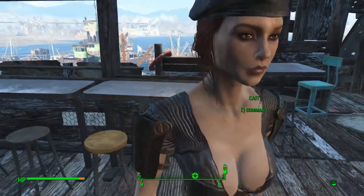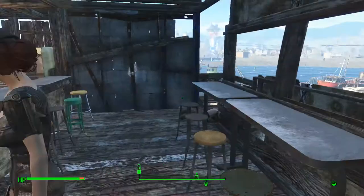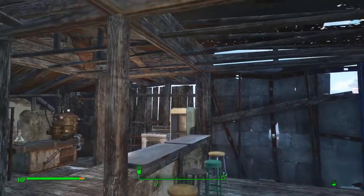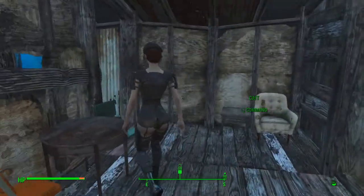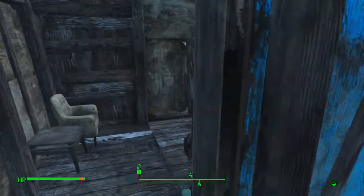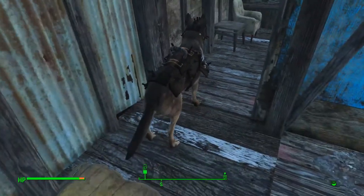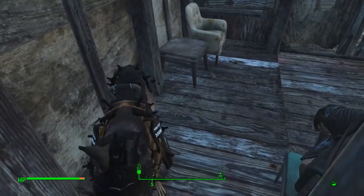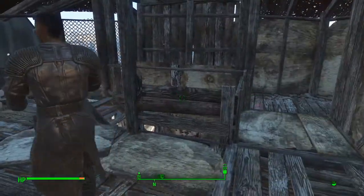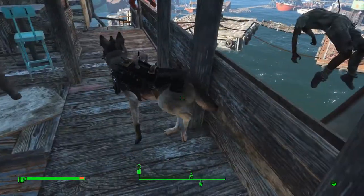Here's Kate — she's very pretty. We can make her naked too, but we're not going to worry about that right now. What we are going to worry about is how to get up top. We slept a little bit to get the Lover's Embrace bonus. Excuse me, Dogmeat — can we move through here please? This dog is always in the way. Down below, on the floor below us, I found a bunch of stuff.